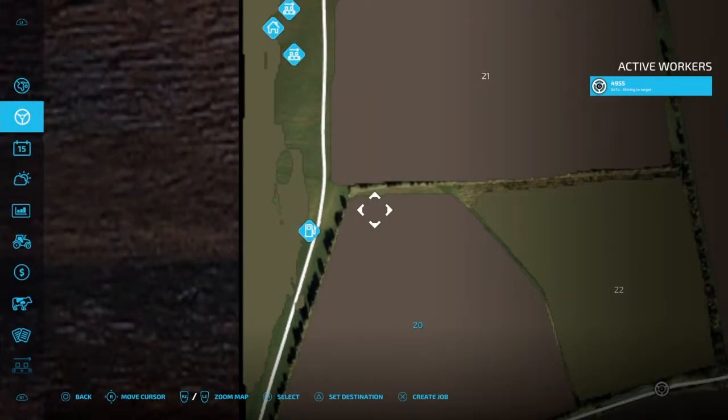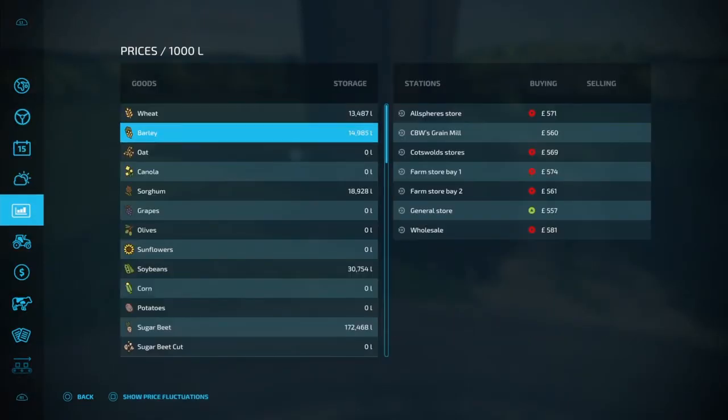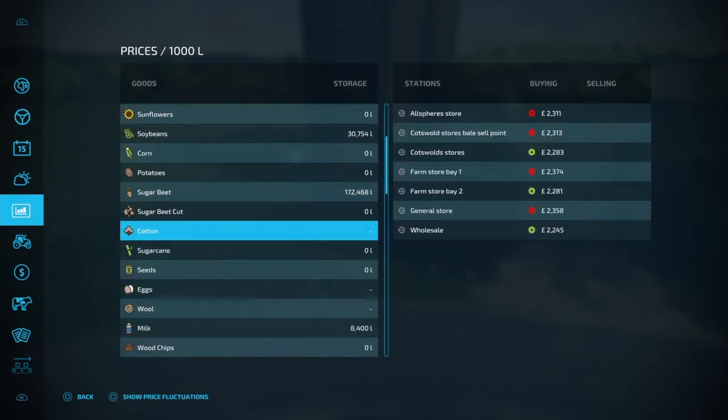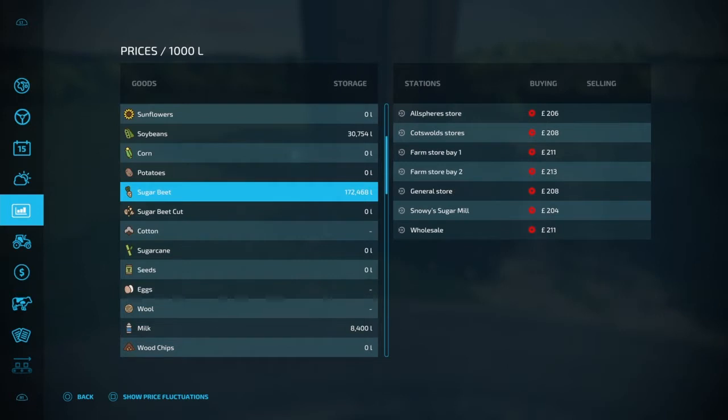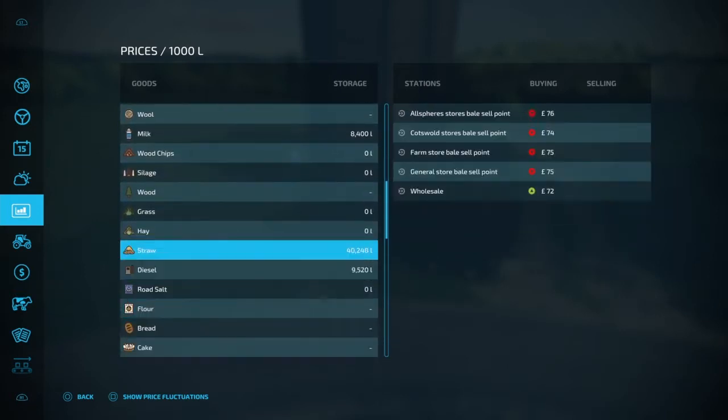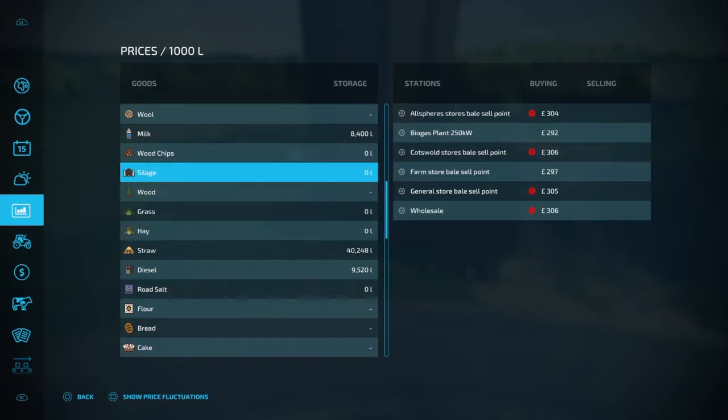I'm just thinking about prices of the silage. We've still got 172,000 liters of sugar beets so there's plenty of sugar to be made. I could probably do that actually, depending on how much the silage is worth.